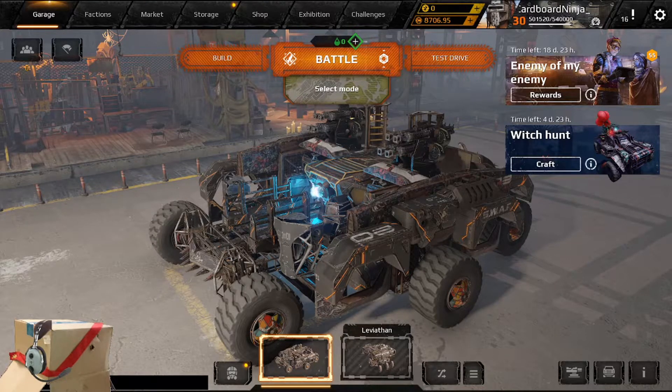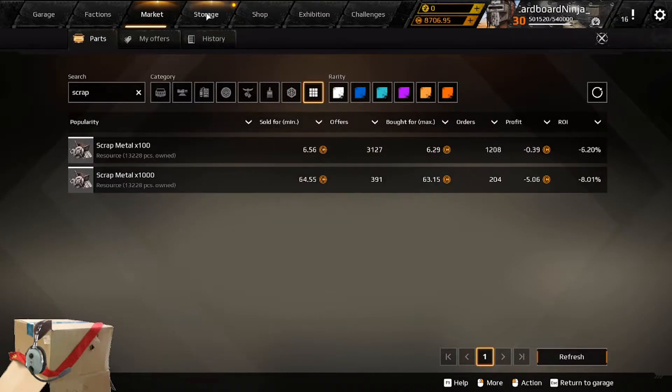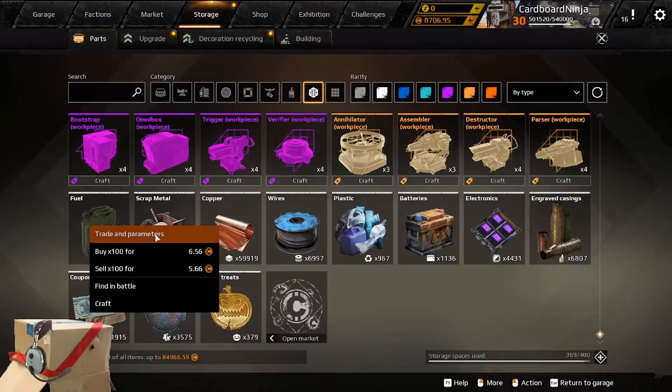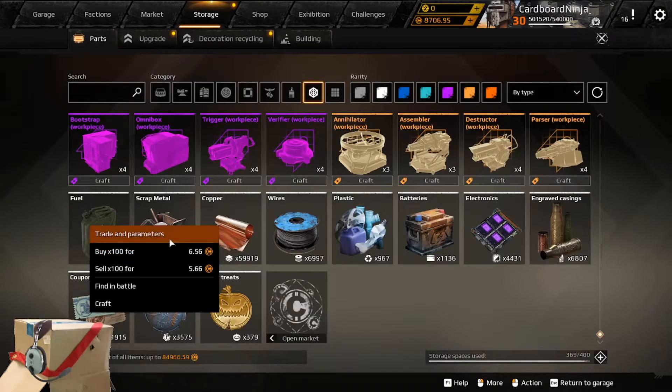To sell an item to the market, you can either find it from the market tab at the top, or you can go to your storage tab, find the item that you're looking for, right-click, and click trade in parameters. Do not select buy or sell from the submenu — this is somewhat of a trap. This means that you would lose the most amount of money or gain the least amount of money for your resource.